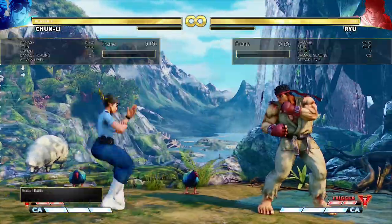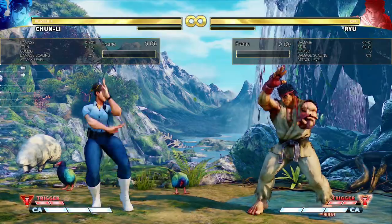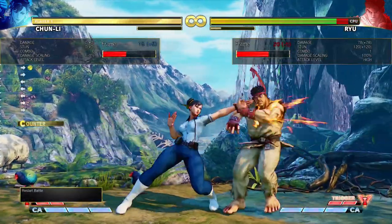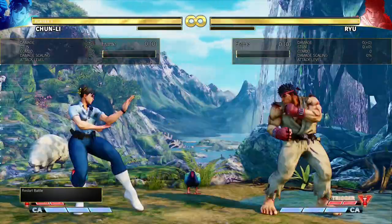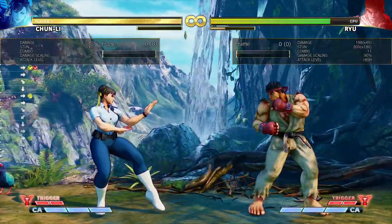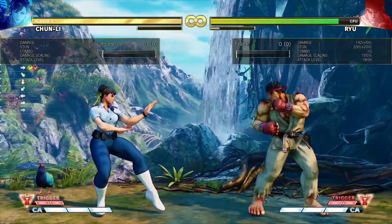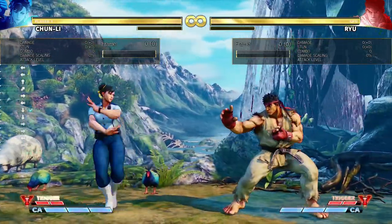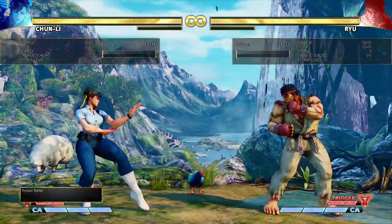EX legs is extremely good and useful for all sorts of situations. Chun-Li is a little meter dependent because of this move, for converting her pokes and things in neutral. She doesn't get many buffers, but she can counter hit confirm a lot of stuff in neutral. If she lands a counter hit confirm on forward or back medium punch, you can confirm that straight into EX legs because it's five-frame startup. It can punish a lot of things on block that most characters can't, and it's one of your only ways to get a knockdown that isn't a charge move. Especially since you can't get those charge moves off of crouching light kick.